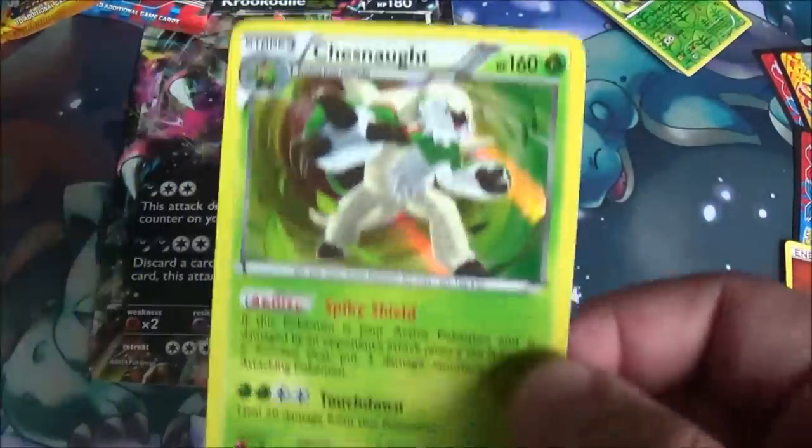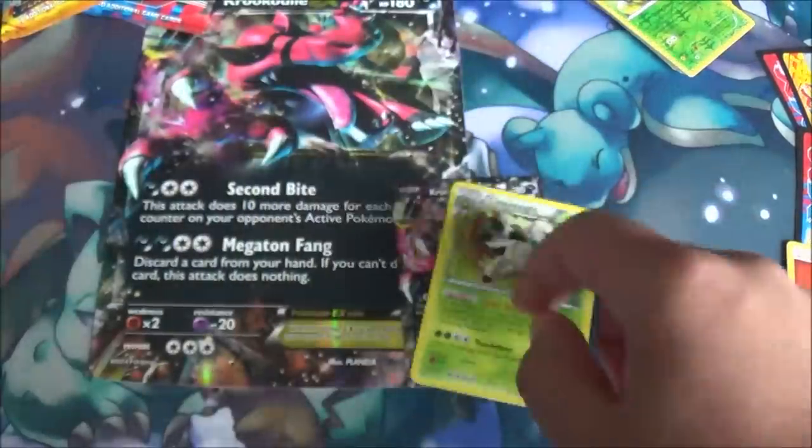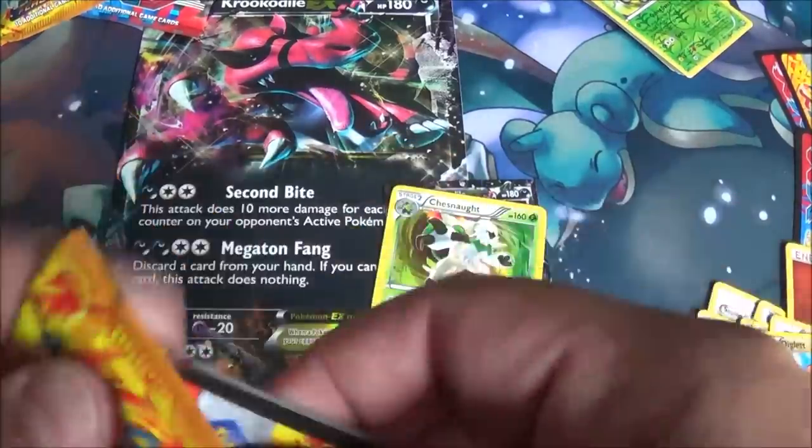Would have been cool if it was like a Greninja or Delphox, but whatever — Chesnaught. Alright, I guess he's a foil, he's cool, he's a dude. X or Y — that's what I mean.